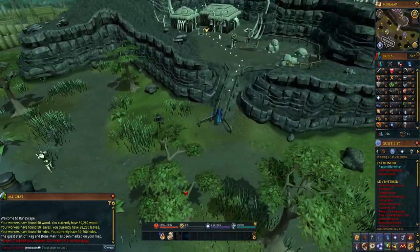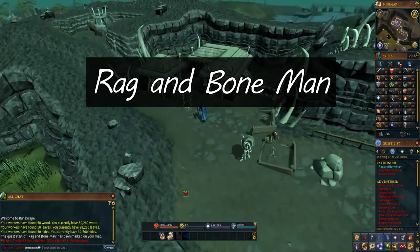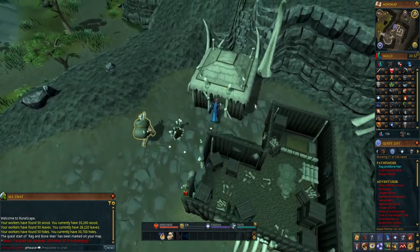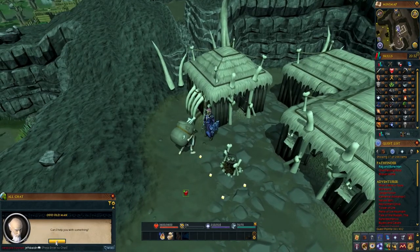Hello friends and welcome to my next RuneScape tutorial. Today we're going to be completing the Rag and Bone Man quest. It's a cute little quest where if you pay attention to the dialogue you'll get a few of those classic RuneScape chuckles and a strong sense of 'did I just derpily help a bad guy?' Oh well, quest complete.